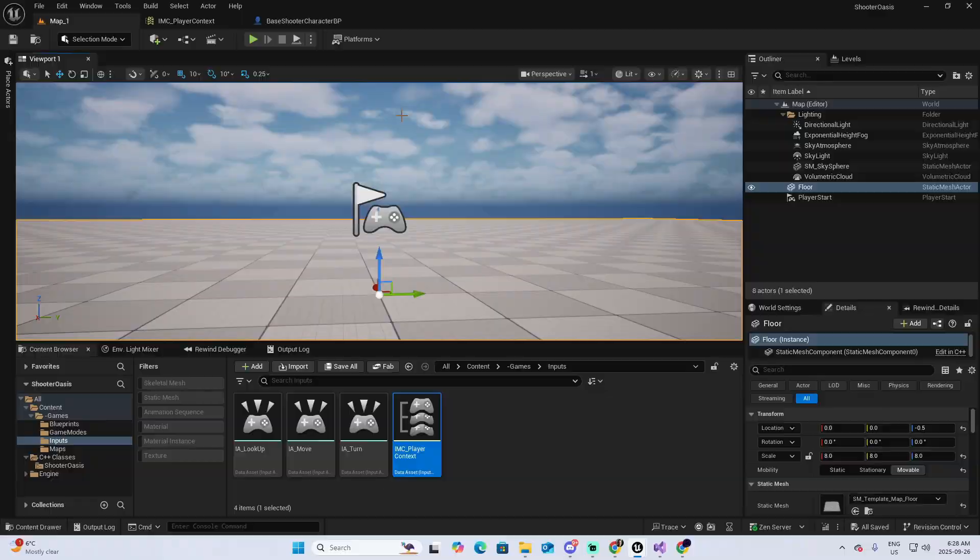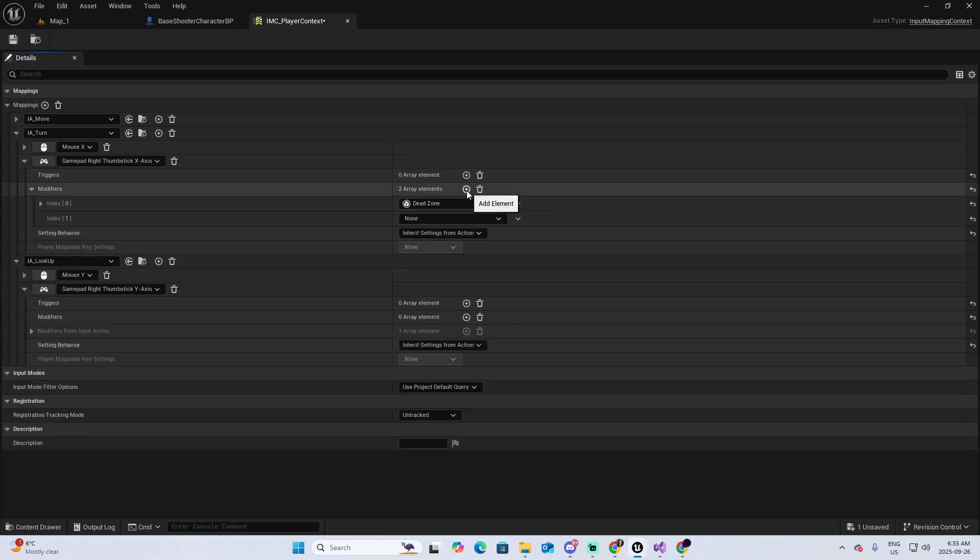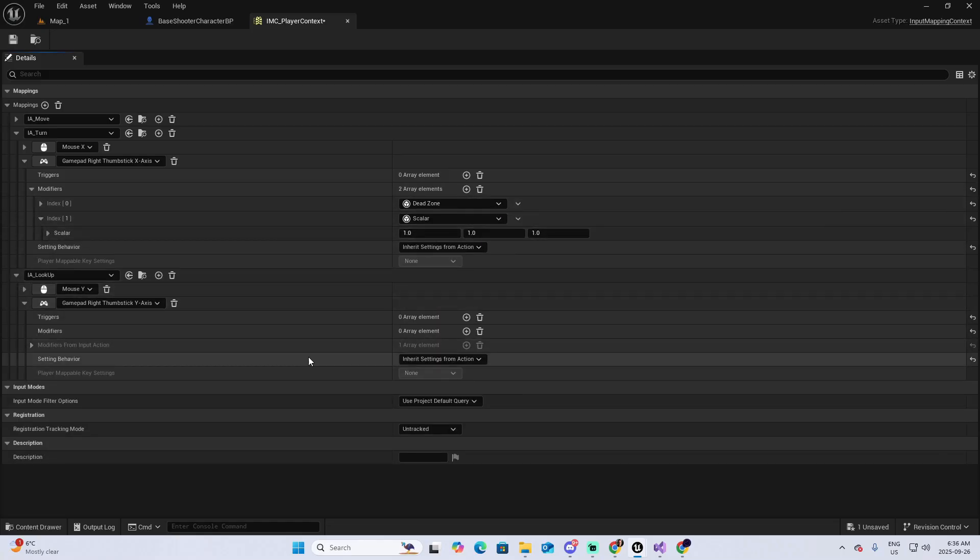Yes, it's still a capsule, but every great hero starts somewhere — Mario started as a few pixels and now he's got a movie deal. This is only the beginning of Ludoria's journey. In the upcoming steps, we'll be adding more actions like turning and jumping, and we'll add a character mesh so we can proceed with animations.